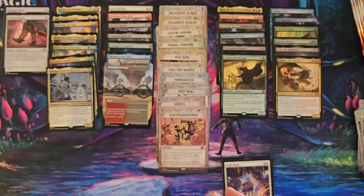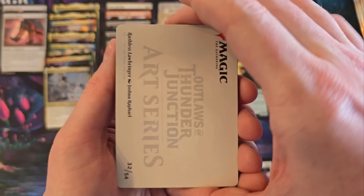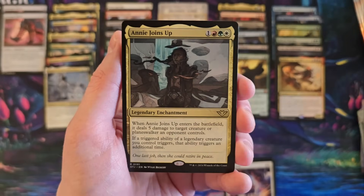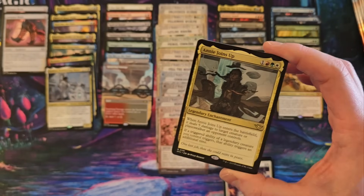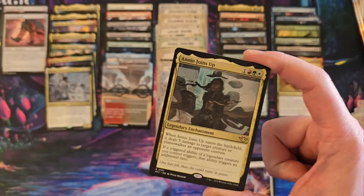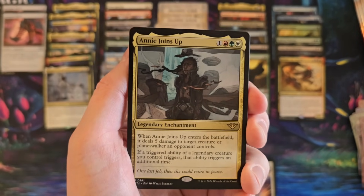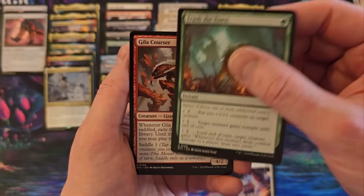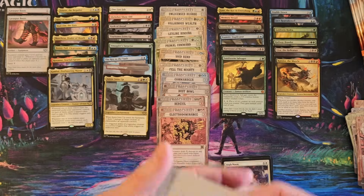High Noon. Savage Smash — there we go. This box is doing work. And he Joins Up. I may have pre-bought some of these at three bucks each, and I do not think they're going to stay at three bucks each. I could be wrong — that's not financial advice in any way, shape, or form. It's my own personal opinion that I think this is a $7 to $10 card in this set. I am placing my bet on getting them for a better deal than they will be.